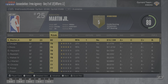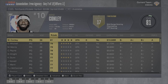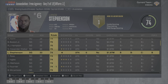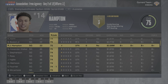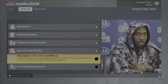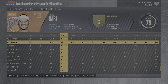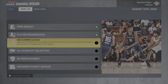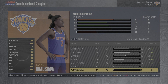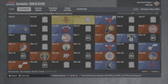I'm thinking about trading Julius Randall but won't do it yet. We sign Quickly to about 20 million per year for five years, bringing him back. I wouldn't mind signing one more shooting guard — I go with Nah'Shon 'Bones' Hyland on a minimum. Player progression: Brunson, Mitch Robinson, Quentin Grimes, and DiVincenzo all go up. Going into the next season, the rotation is Brunson, Grimes, Barrett, Randall, Robinson, then Quickly, Caleb Martin, Josh Hart, DiVincenzo, and Jericho Sims.